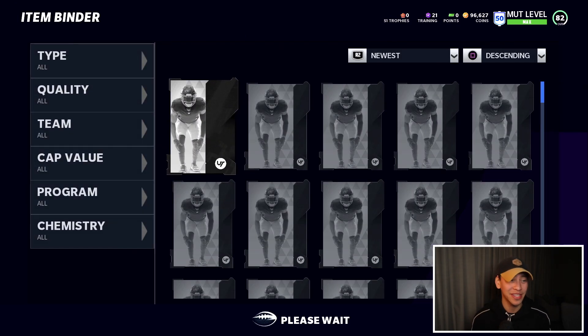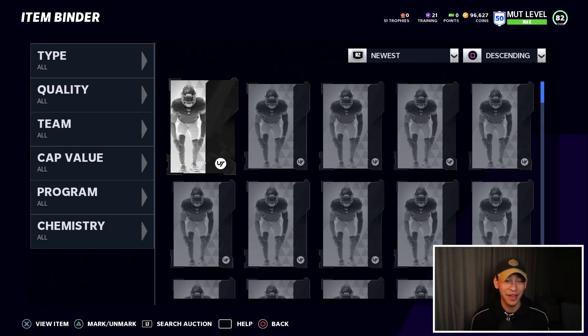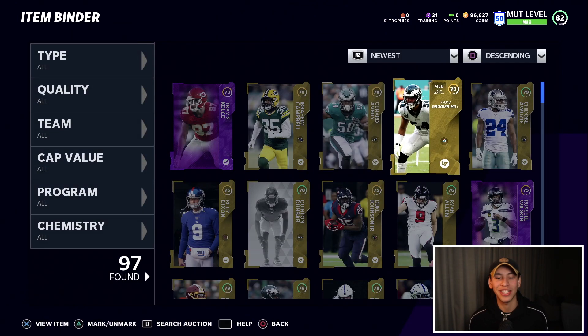The main thing is just being smart with the cards in your binder. Always make sure you're getting the most value. If you can get value from selling them — sell them. If you're not going to get good value from quick selling them — don't quick sell them. Put them into sets, open some packs, try to get lucky, try to get some great pulls. Keep your binder clean, keep your coins up, and keep trying to make those upgrades to your team.